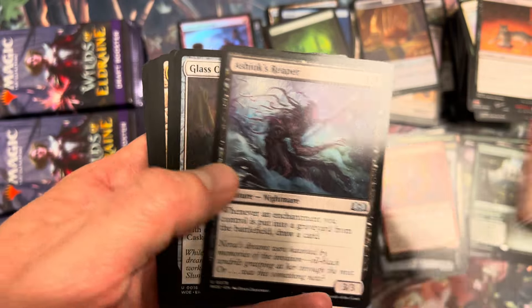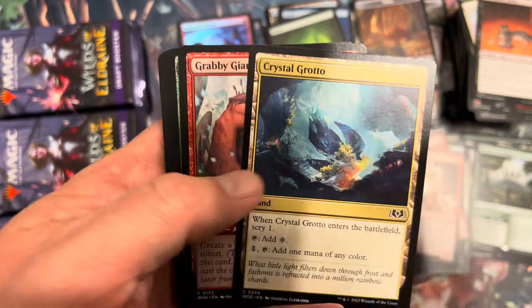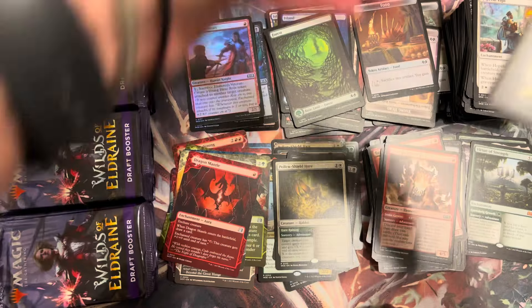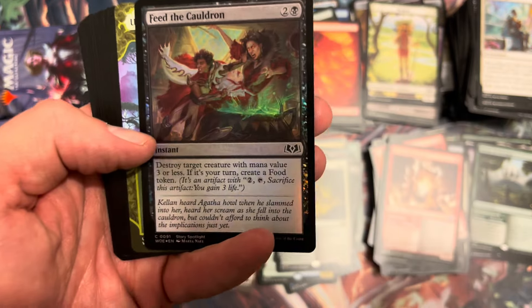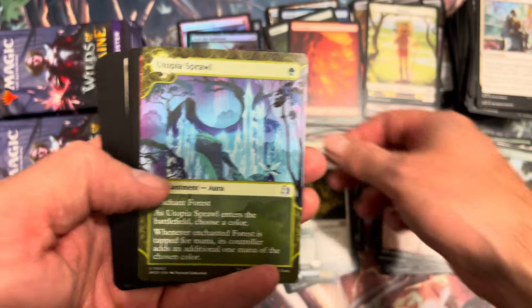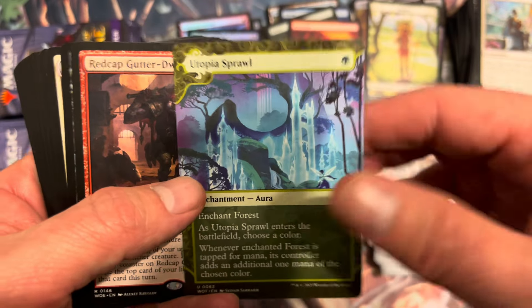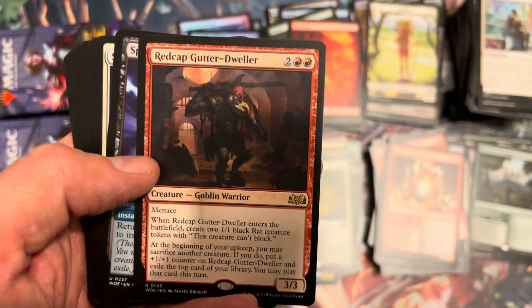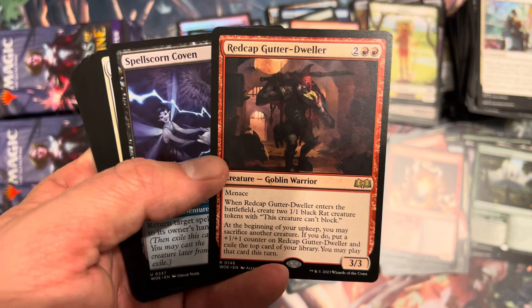Hearth Elemental, Ashy Ox Reaper, and Glass Casket — love Glass Casket, love the name, love the reprint. Great to go back to Eldraine and see that cool card. Human token, keep those mountains. Feed the Cauldron — in you go, kiddo. Utopia Sprawl — nice card, always takes me back to the Genesis Wave Nykthos creator-of-combo deck I used to play. Love that card.